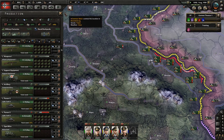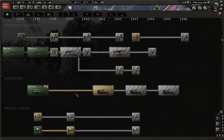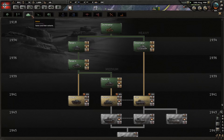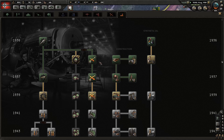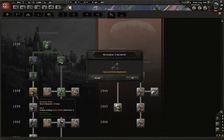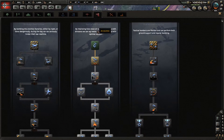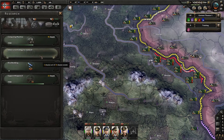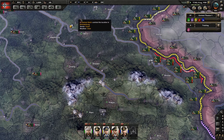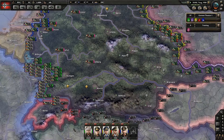We've finished research on the medium tank, though we're still in 1938 so not necessarily building those just yet. Let's get some Air Doctrine — Dive Bombing. Support weapons 2 is now complete, so let's go ahead and get Paratroopers research started as well, just in case. We'll probably build some medium tanks, but we'll need a few more factories before getting too involved in that.